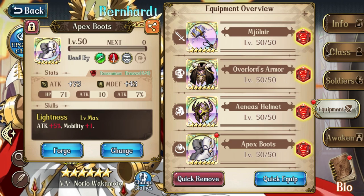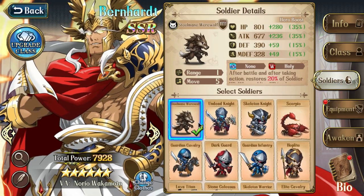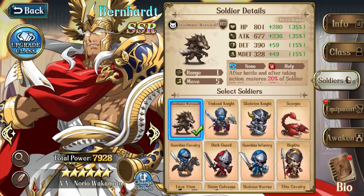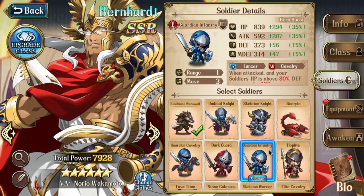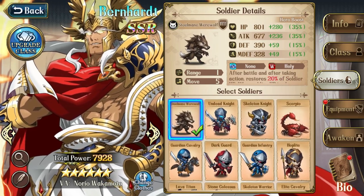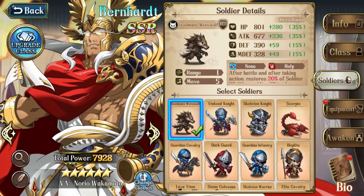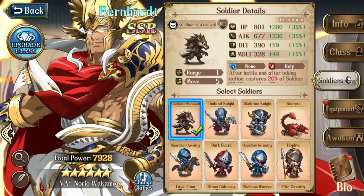Next up we have Soldiers, and it's really hard to go wrong with his new Steel Mane Werewolves — they're his best troops now for basically anything. He also has access to Guardian Infantry if there's a specific reason you need those, but the fun thing about his Werewolves is that their Magic Void tech will always be active for a permanent 20% attack and defense boost, since Bern's talent aura counts as a debuff now. So that's some demon tech for you to build up for these guys.